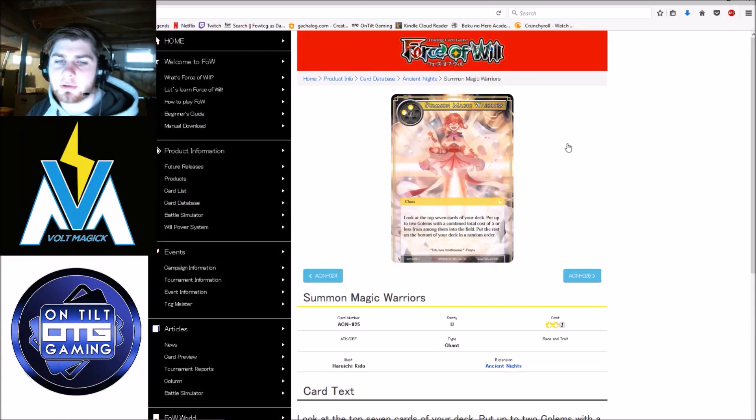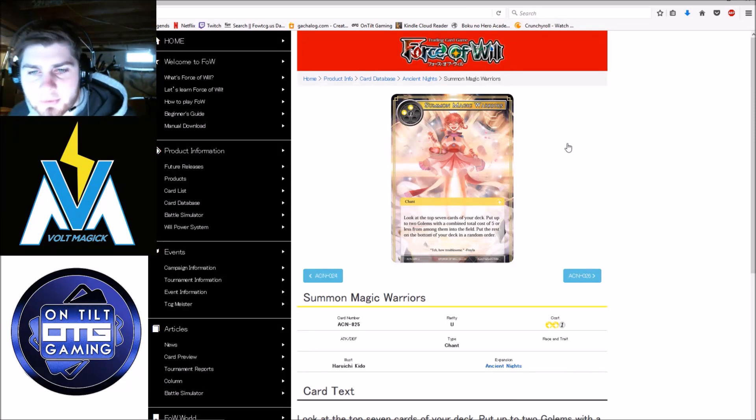Summon Magic Warriors — look at the top 7 cards of your deck, put up to 2 golems with combined total cost of 5 or less into your field, and put the rest on the bottom in random order. I actually like this card a lot. The random order part is really important for draft since your deck size is so small — you could arrange the entire deck order if it wasn't random. In New Frontiers, pretty good for your golem deck, and I would say you run this card. I just don't know how impactful golems actually are in New Frontiers. On the fence about this card.